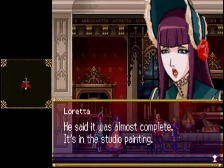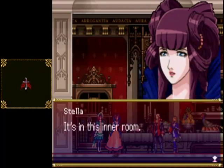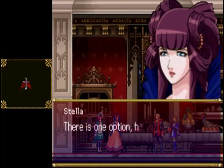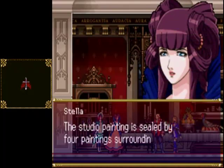It was almost complete — it's in the studio painting. Really? He's in the studio painting. Where's the studio painting? It's in the inner room. But even for us, entering the picture is impossible. There's one option however. The studio painting is sealed by four paintings around it. There you go guys — there are the four areas that you have to go through before going to the final battle. Meaning we need to break the seal and enter the painting.